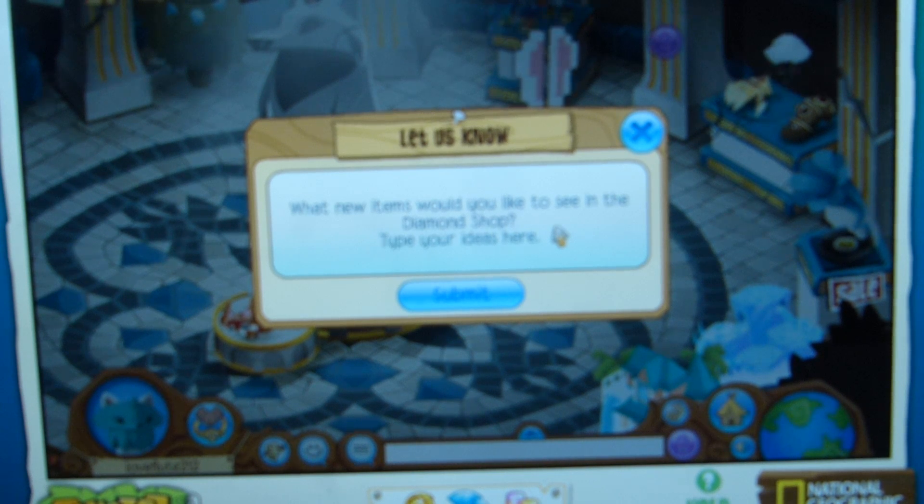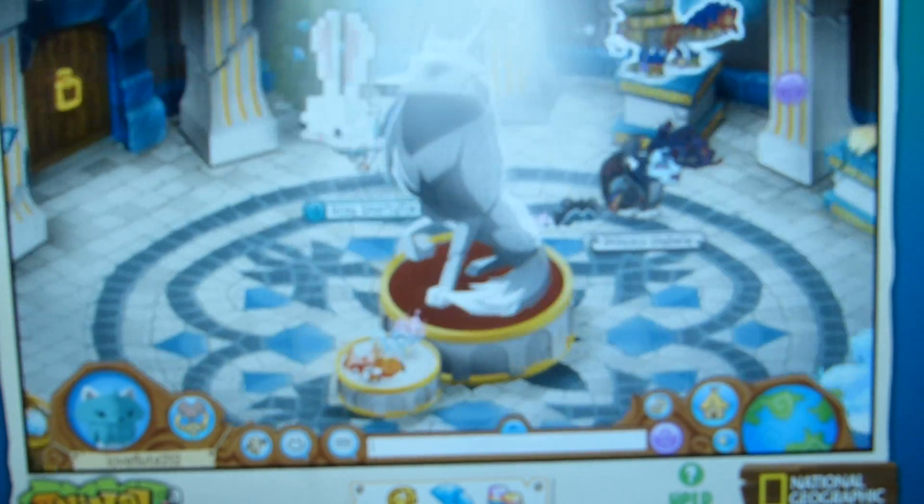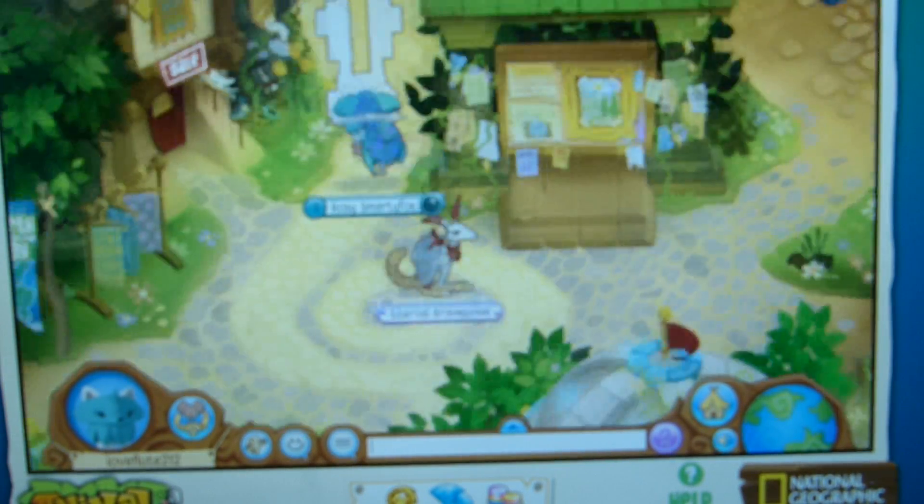What new items would you like to see in the diamond shop? Type your items here. Done — spikes, spikes, spikes, because we need to get spikes! Okay, so now we've got them all. Look at the back of my head!